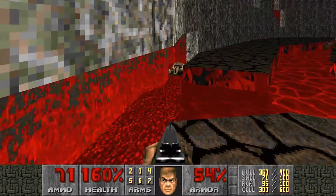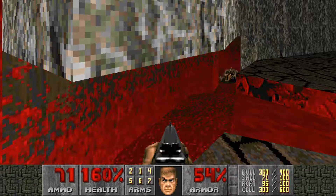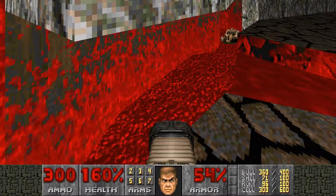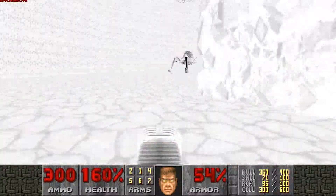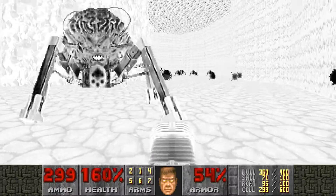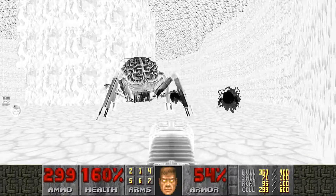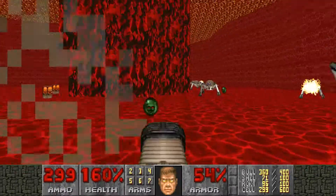This next bit you have to be kind of quick. We're going to run past — you'll see a Revenant and a Baron to your left, and two Pain Elementals that can't actually do anything, so you can ignore them until later. We're going to run past a Revenant on the bridge next to a bunch of Arachnetrons and grab an Invulnerability Sphere that's hiding down there. Let's pull out our weapon of choice, hop on down and run, grab this, blast him. That's about to wear off — grab another one.